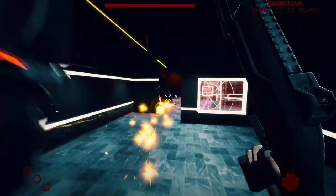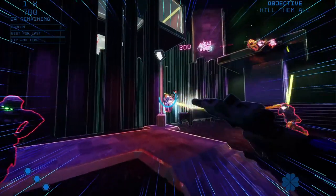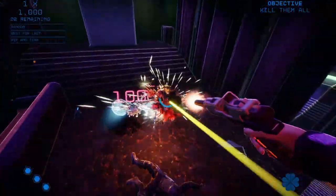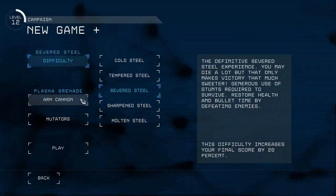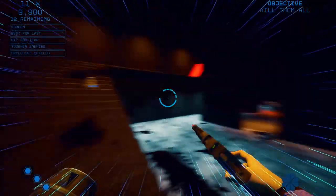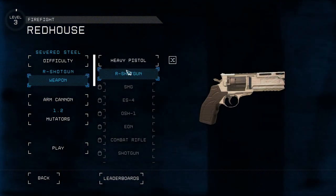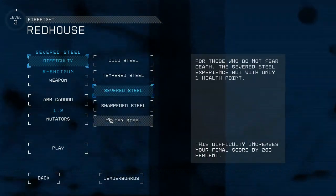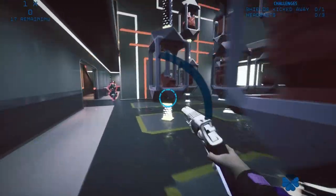Beyond the campaign there's a wealth of content. Rogue Steel is the game's roguelike mode with randomized enemies and player cards that can buff or nerf gameplay. New Game Plus randomizes enemies and adds constant spawning for extra challenge. Firefight tasks you with killing every enemy in a level. You need to level up to unlock more levels, weapons, and cannon variants in the process.